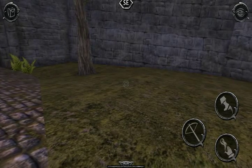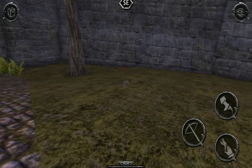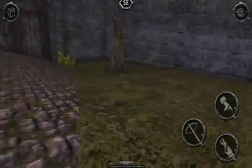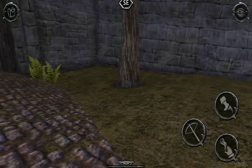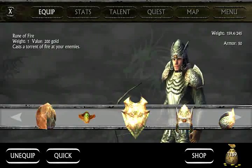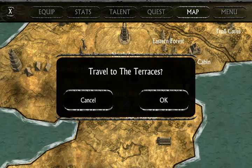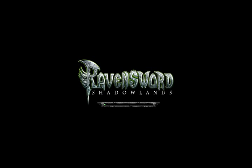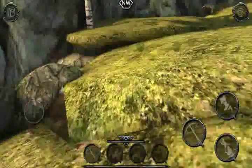Welcome to Ravensword Shadowlands. This is Jury. We are heading to the second Ravenstone. Let's see what I need to do is get to the location where that is, which is right here. We'll go down the stairs.